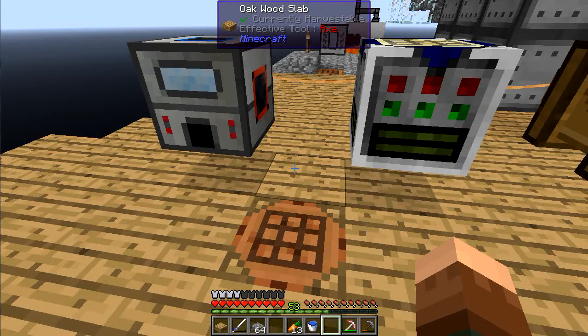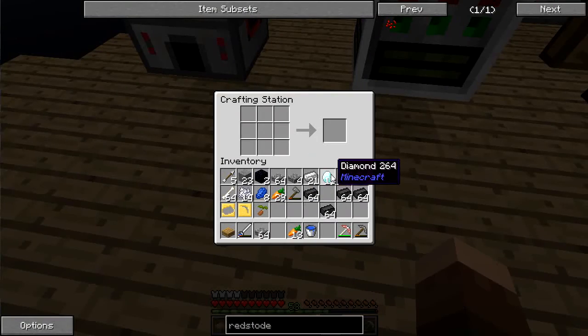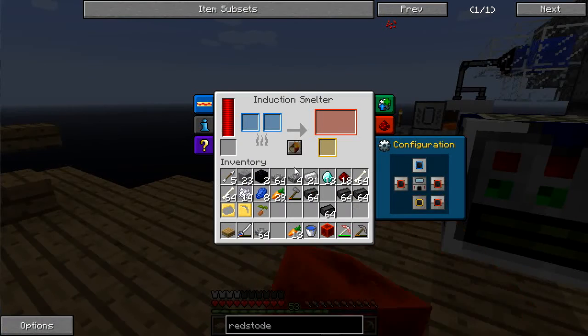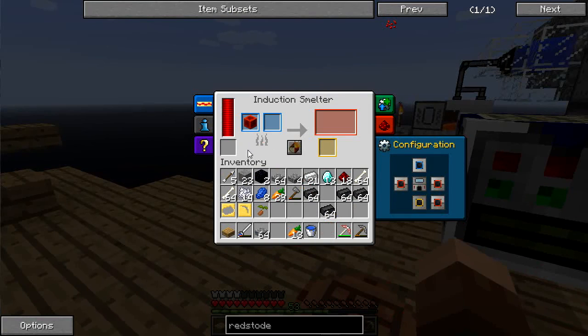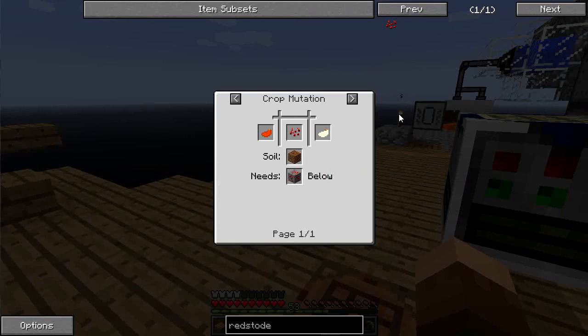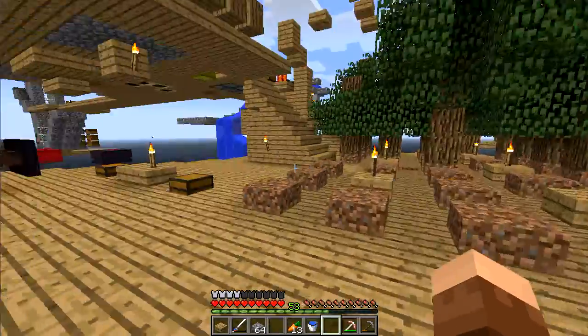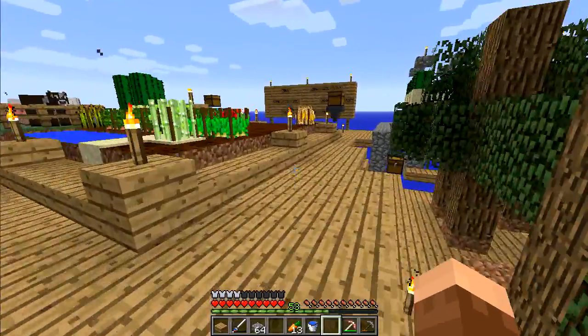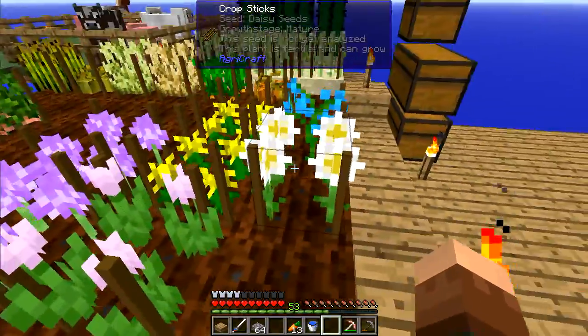Now I have enough redstone. Let's whip up a redstone block — one redstone block — and I'm going to merge this in the induction smelter with a single piece of stone. What should happen is this will take a tremendously long time to make redstone ore. I need to mix the red tulip with daisy seeds, and I've been building that up in the Agricraft farm.